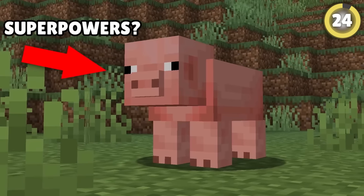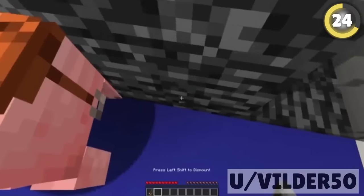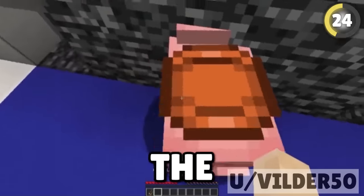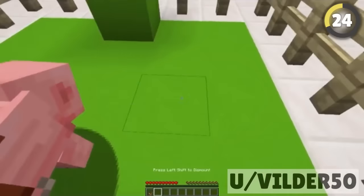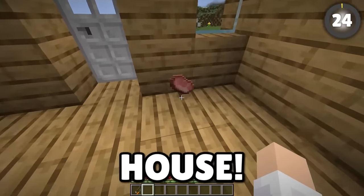This pig can walk through walls. Ride a pig up to the wall of the base, get off it, and hit the pig — the brief damage reaction will nudge it slightly into the wall. Quickly ride the pig again and it will continue going forward, letting you ride right through the wall.